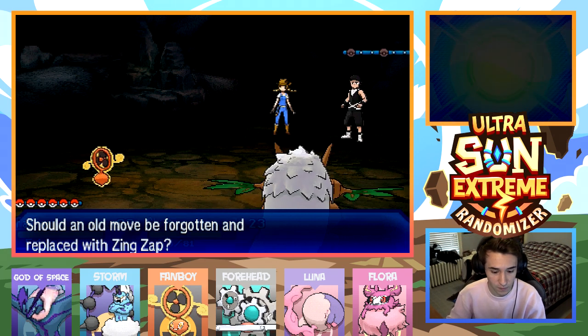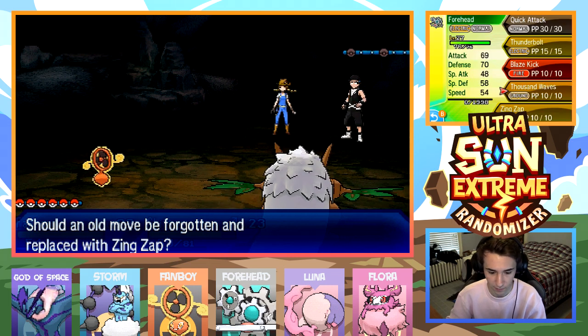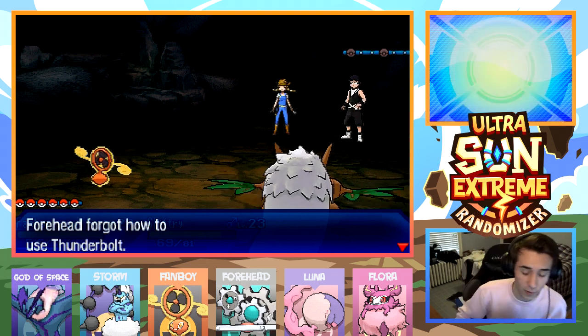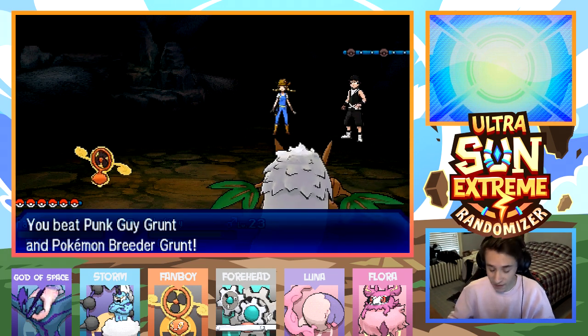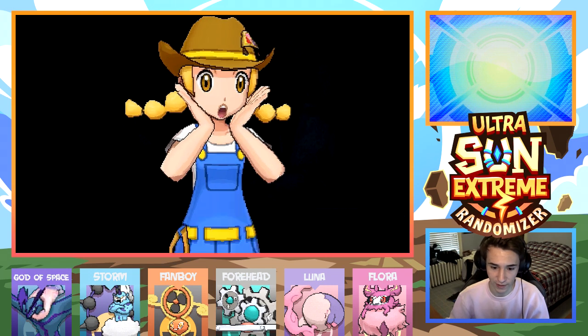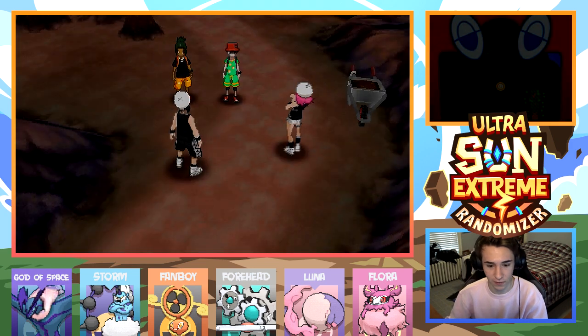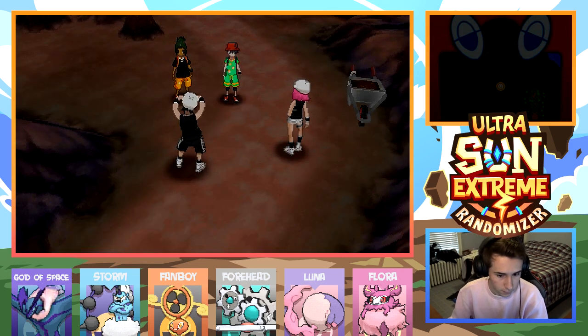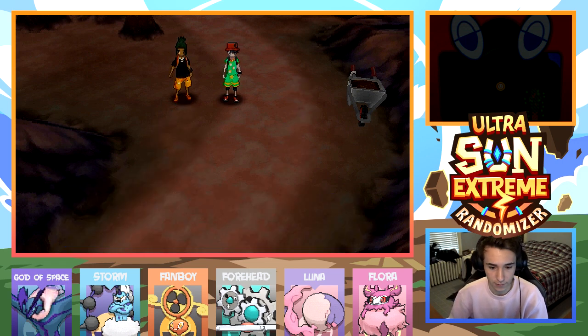That was Zing Zap — yo, that's really, really good. Thunderbolt — bye. Zing Zap's like 10 points weaker, but we have a better physical attack stat, so there's no point in not doing it. I got Zing Zap confused with Nuzzle for a second — I was like, oh, there's some guaranteed paralysis, but unfortunately that's not the case. Nuzzle is so broken.